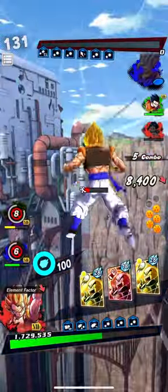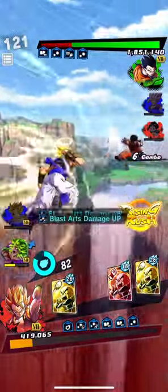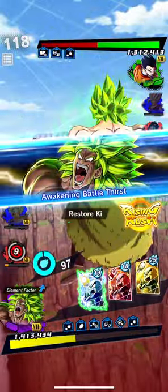We then tackle Ultimate Gohan with Gogeta, use the strike cards, switch into Broly, use the blast cards, our main ability and then our ultimate which takes him out.